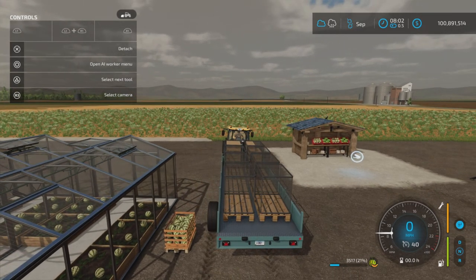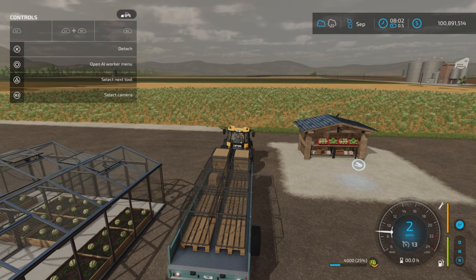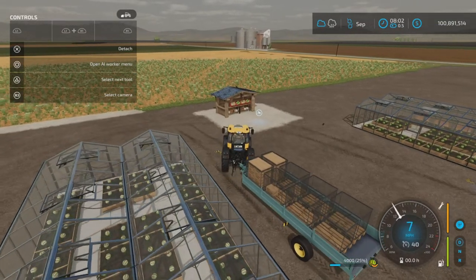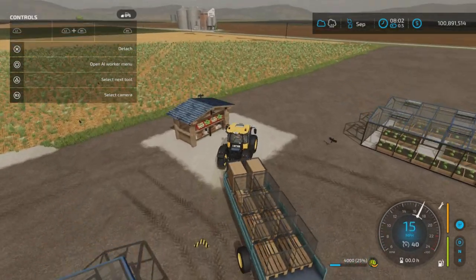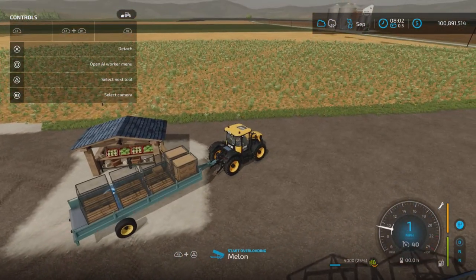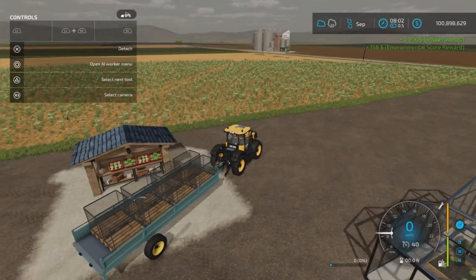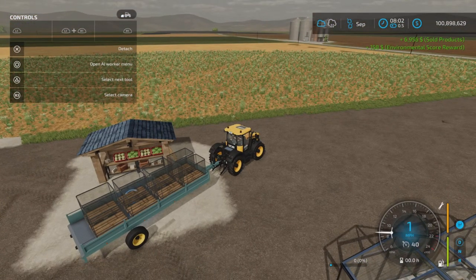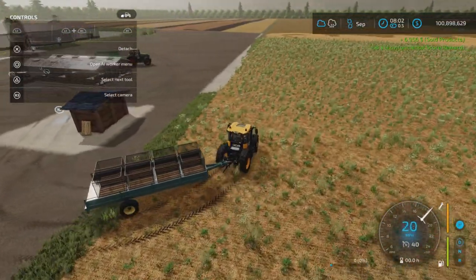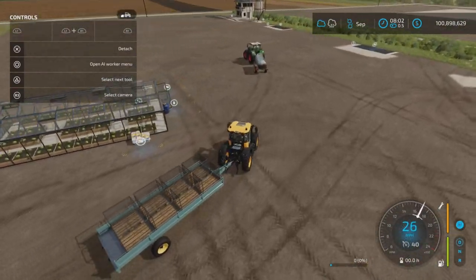I'm all for not using forklifts and just doing things the easier way. Let's check out the sell point — the trigger pops up right there and we're going to sell it. 4,000 liters of melons sold for $6,956. Of course that depends on the pricing of the day or the month, but at least that gives you a rough idea.